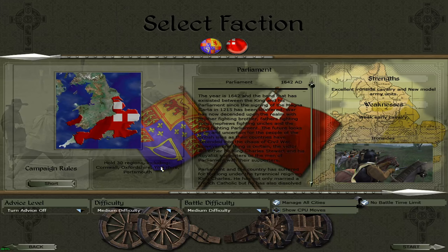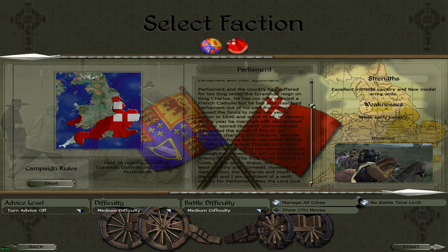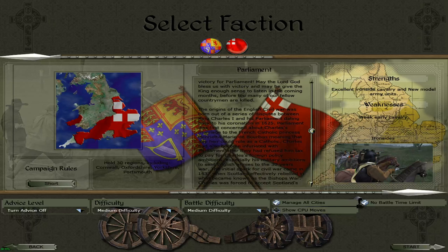We need 30 regions including Cornwall, Oxfordshire, Yorkshire, and Portsmouth. Cornwall is down there, Portsmouth is somewhere around there. Both Plymouth and Portsmouth are port cities on the south coast. Oxfordshire is somewhere up there and Yorkshire is up there. The Royalists hold the southwest, around the Isle of Wight, a lot of Wales, and the north and northwest. There's a whole bunch to read, but I'll leave a link to the mod so you can download and read it yourself.